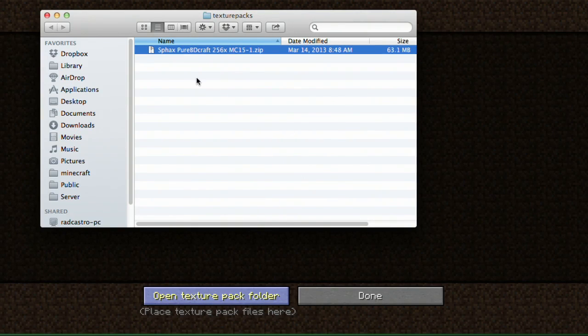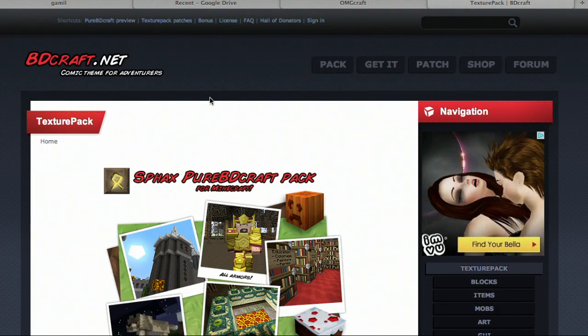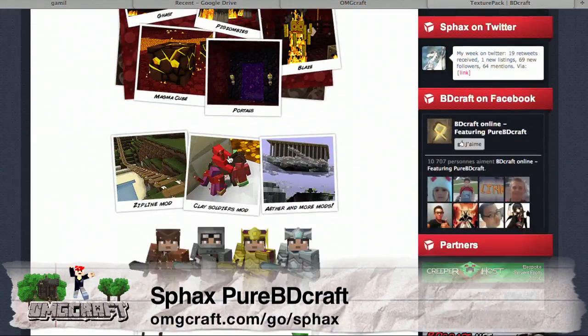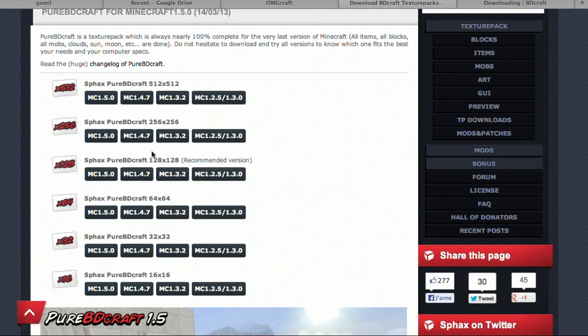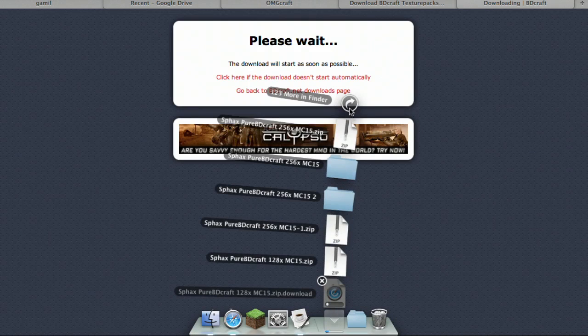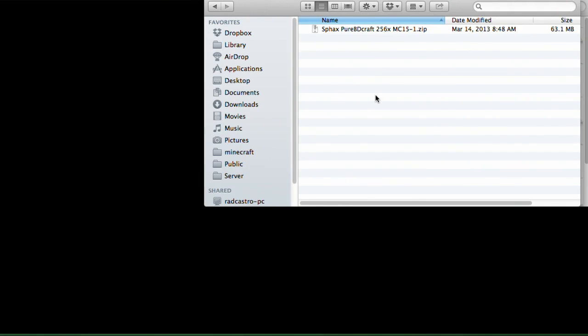This folder will be blank if you're starting for the first time. Head over to your browser of choice and download a texture pack. In this episode we will be spotlighting Sfax Pure BD Craft. Find the download button — this is an HD texture pack so there are many versions to choose from. I'm going to download the 128 pixel by 128 pixel version. Click download, and once finished, copy that file and drop it into the texture pack folder you opened earlier.